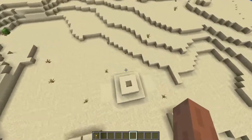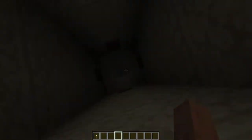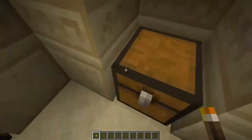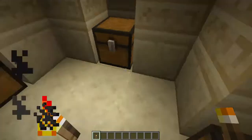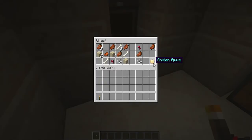So guys, if you want to add a seed, you will get loot in the chest. You can put on the red sword, the loot, diamond and caramel. You can store it, and it has a golden apple.